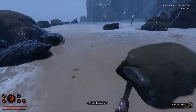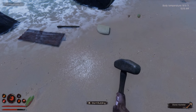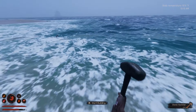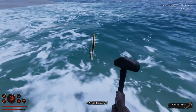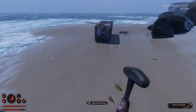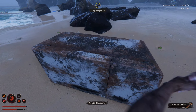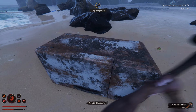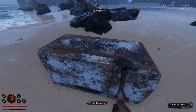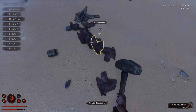I came over here last episode and destroyed something and got some plastic, then I died to the jaguar and didn't come back. There's a floating sign — danger, high voltage. Oh, a rusty refrigerator! This has got to have springs in it. There's a blueprint over there too. Come on, give me some springs!